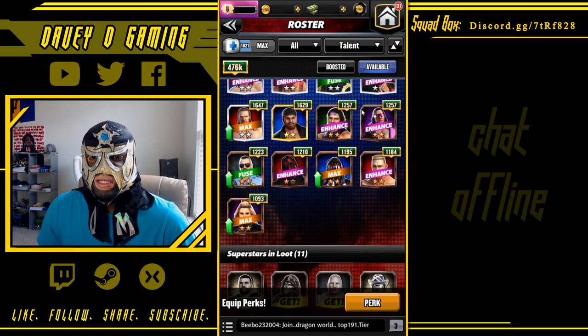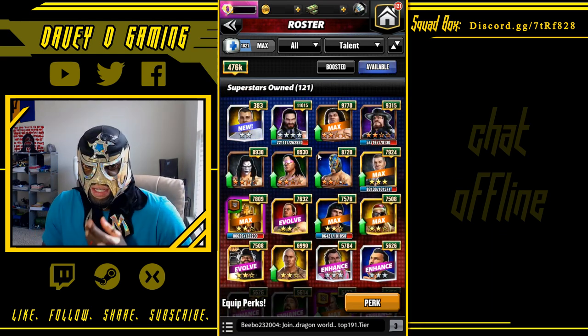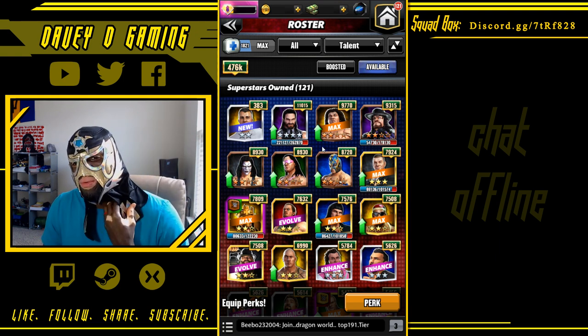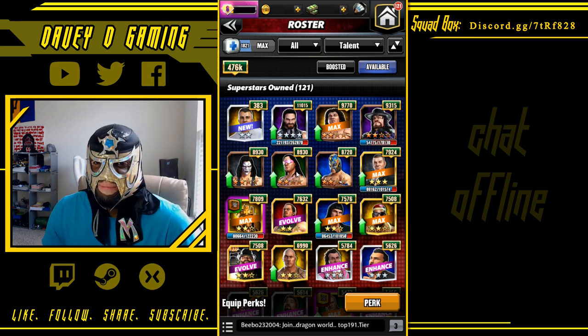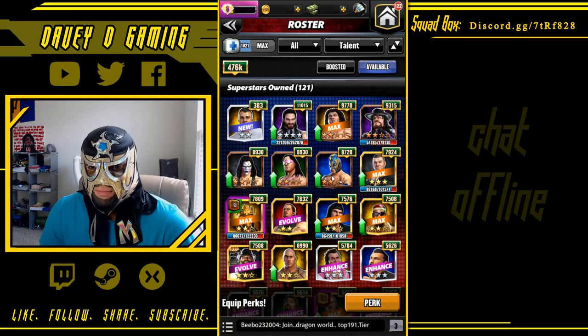I'm going to go through and wise you all up to my roster plan. The priority thing I want to do is max the talent level of my headliner. Andre's already maxed, one of max — tough dead man Sting, so his gems do more damage. Bret Hart is phenomenal out of all of my four stars.